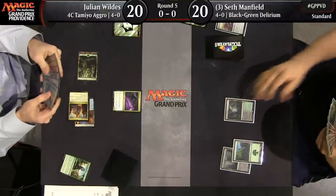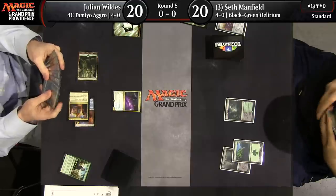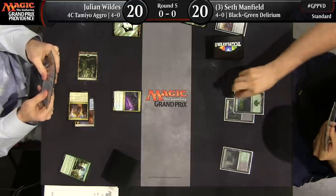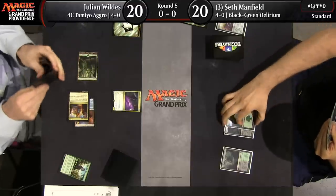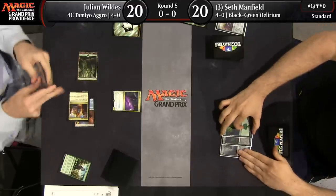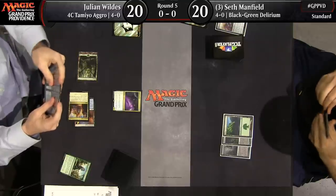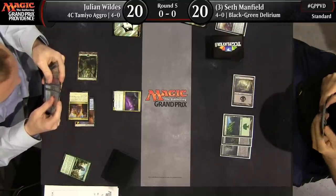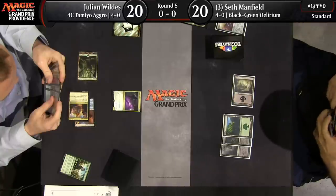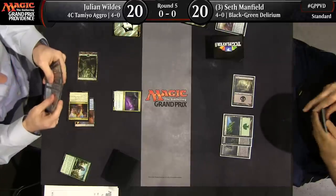We've seen that Aether Hub tap multiple times for colored mana. I suspect it's going to be used many, many times over the course of this game. Seth Manfield on the other side is our world champion — also a PT Shadows over Innistrad and Fate Reforged top-8 competitor, with 9 GP top-8s to his name, most recently in Sydney.